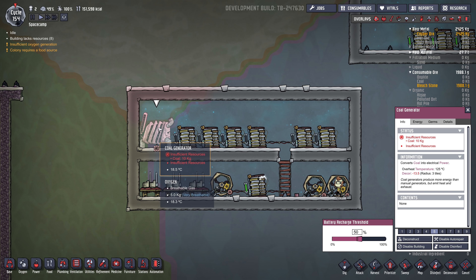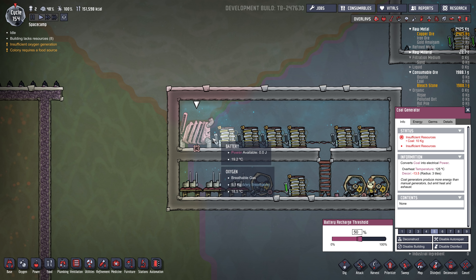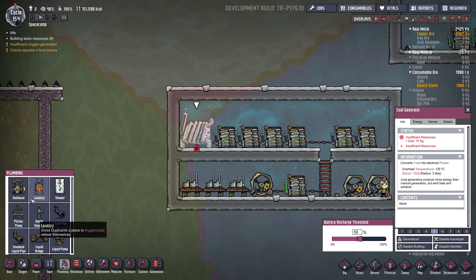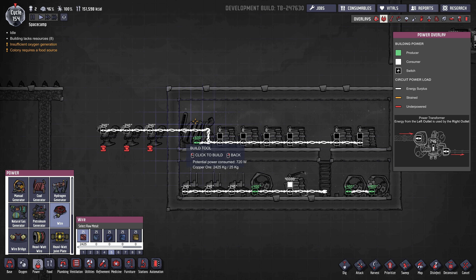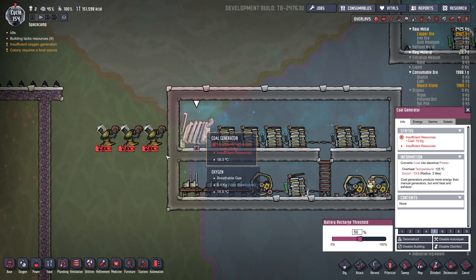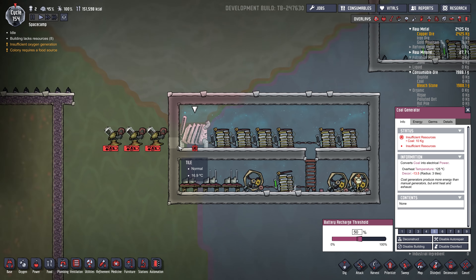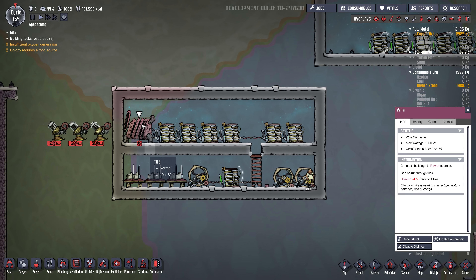If you have things consuming power on this non-stop — say two or three liquid pumps — that's going to draw more power than the generator can handle. It's going to draw 720 watts and only produce 600, so this probably wouldn't work very well. But it would be a generally constant draw on this generator, which would be really efficient.